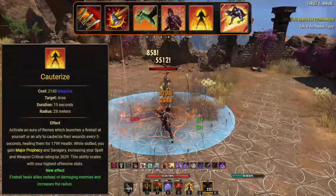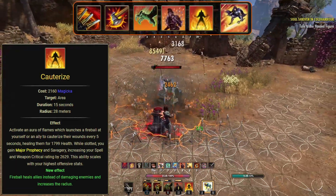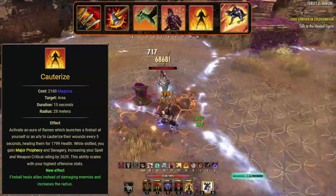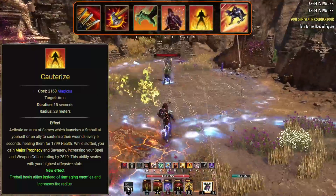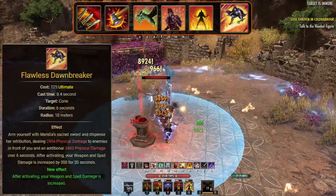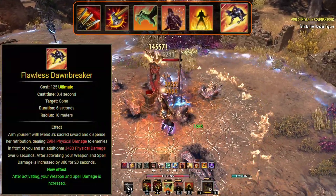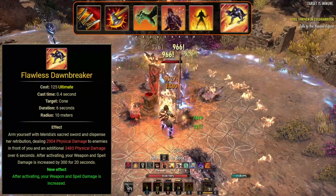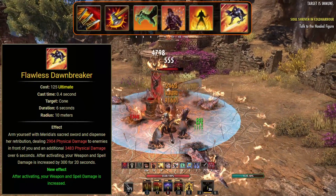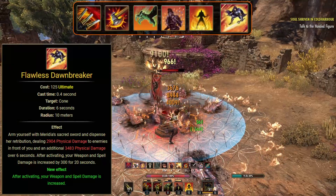We're going to be using the Cauterize ability, morphed from Inferno in the Ardent Flame skill line. While this is slotted, we'll be gaining Major Prophecy and Savagery. Its ability is also going to launch fireballs at ourselves to heal — it'll last for 15 seconds and a fireball will fire every 5 seconds. For our ultimate, we are using Flawless Dawnbreaker, found in the Fighter's Guild skill line. This ultimate is mainly here for the passives from the Fighter's Guild skill line. However, it will deal physical damage to the enemies in front of us and also do increased physical damage over 6 seconds as a dot. And after we activate it, our weapon and spell damage will be increased by 300 for 20 seconds.